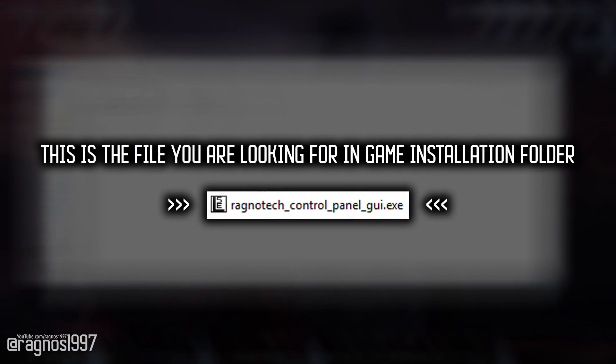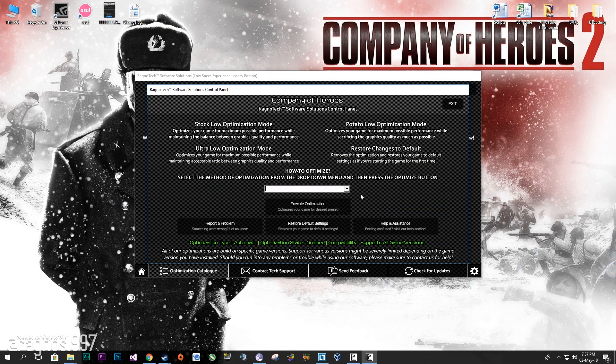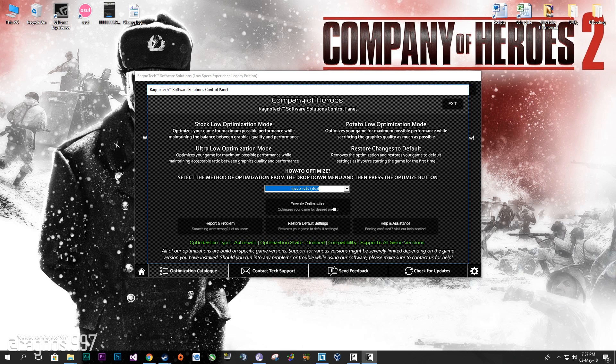After you've done that, go to that folder and start the Ragnar Tech control panel — this window will pop up. Now select the method of optimization and resolution you would like to run your game on. After you've done that, simply press 'optimize' and start your game.